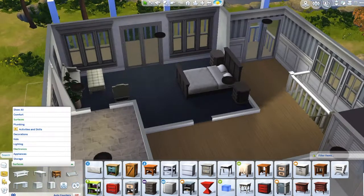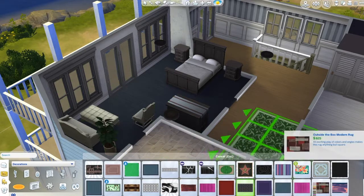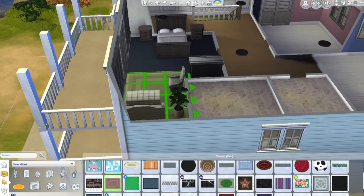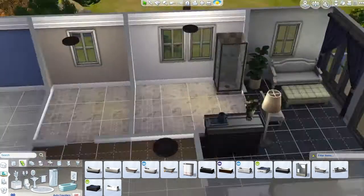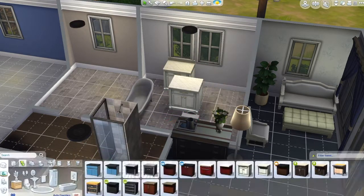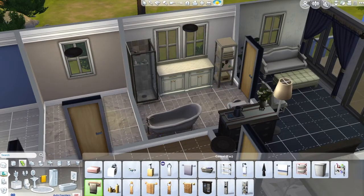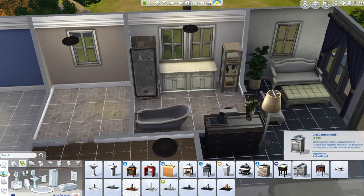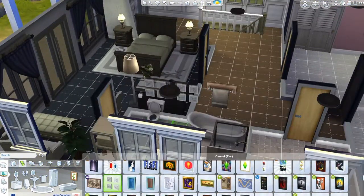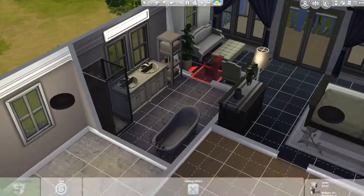So it's three bedrooms and actually four bathrooms — one bathroom is in the ground floor studio. The two spare bedrooms I made pink and blue and left them like that for the gallery version. Let me know if you want me to upload the altered version that I'm playing with my family — the one with my bridal studio and a few added things I changed once I started playing and testing. For now it will just be the plain, easy-to-customize version for your own Sim and their needs.